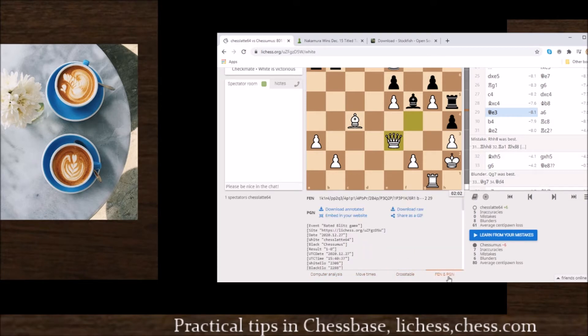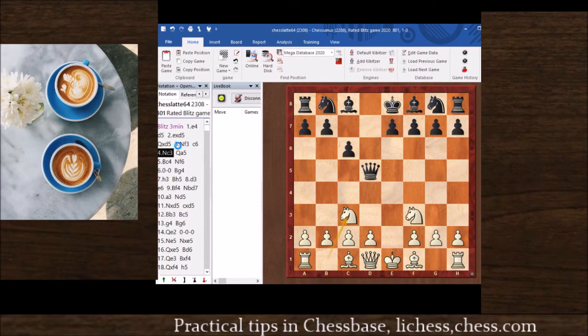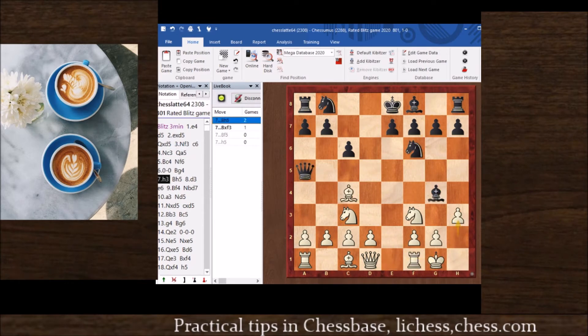The last tab is FEN/PGN. I'm going to click on download raw. I don't want any annotation — I just want the moves directly going into ChessBase. So I click on download raw. You can see now that in ChessBase I have the game which was imported from Lichess. The first thing to do is go to File on top and save as, and save the game into a database.